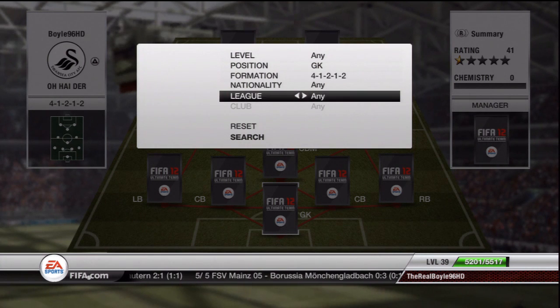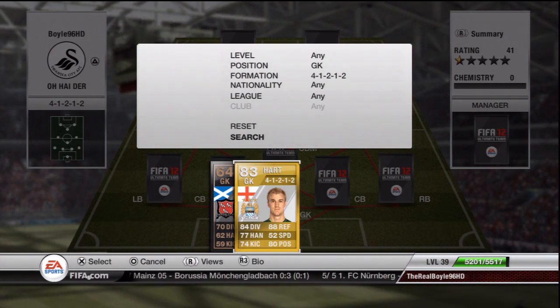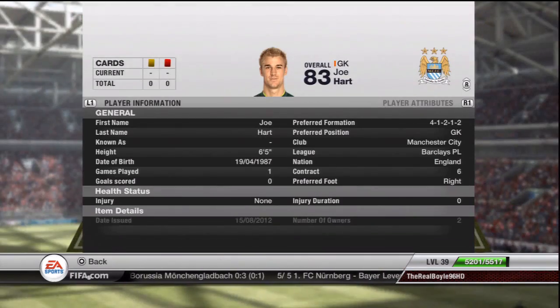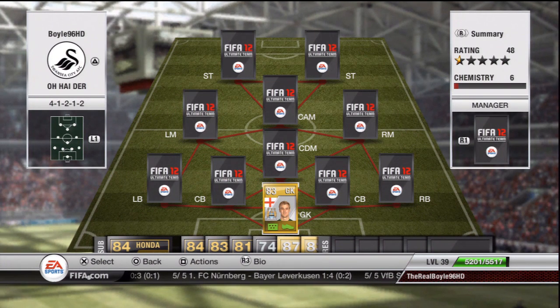In goals we have the best goalkeeper probably in the game — it is Joe Hart, 84 diving, 88 reflexes as a highlight of his stats. He set me back 7,000 coins, which is a lot to pay for him in a 4-1-2-1-2 formation, but he's worth it. He is so overpowered, saved me in so many games. He is just a tank of a man — definitely buy him.